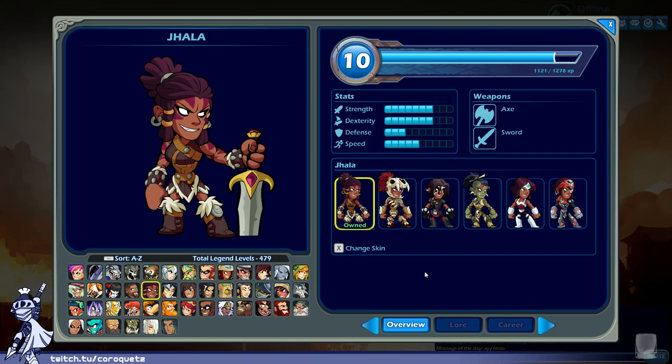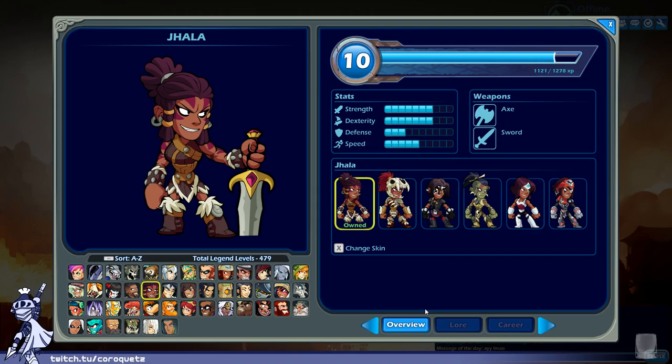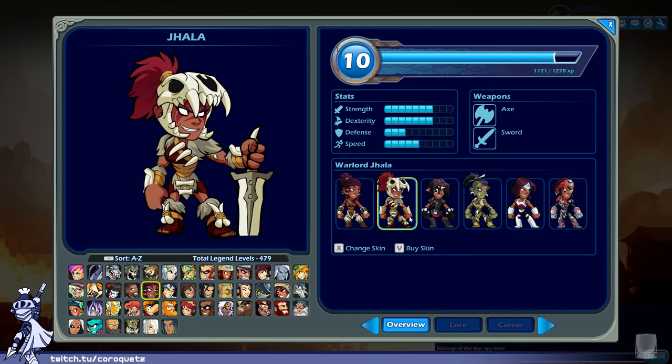Jala — I think she's a barbarian epic hero. The war paint is nice, color scheme's pretty good, and the armor pieces are actually pretty well done for this character. Not too much to complain about. Base Jala at an A minus.